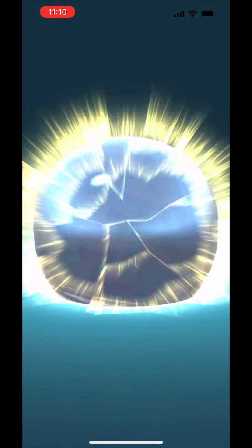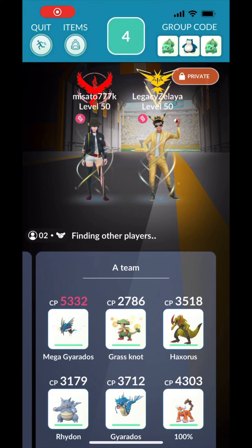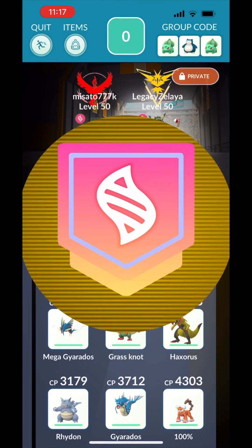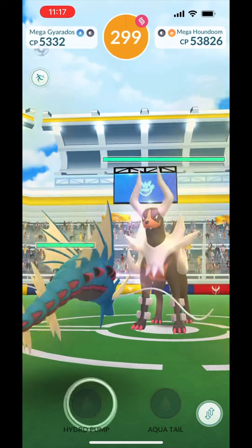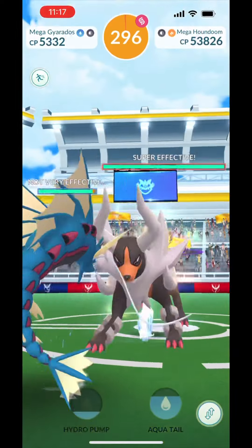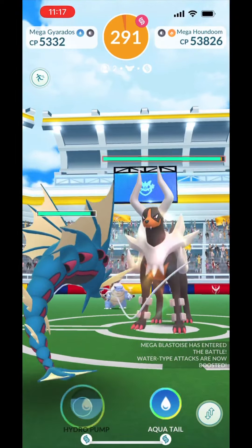What's going on YouTube, it's your boy Legacy, and today I'm going to duo Mega Houndoom in Sunny weather. I'm teaming with Misato again, and we used 23 different Pokemon — I don't think I got to my last one. Luckily, she did use all her Pokemon. She's leading with Mega Blastoise, and I'm leading with Mega Gyarados.